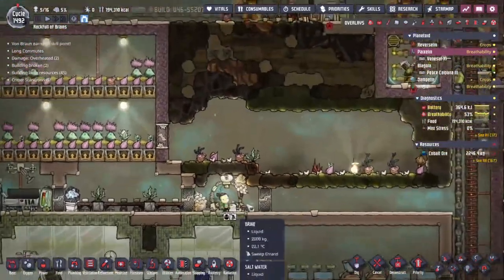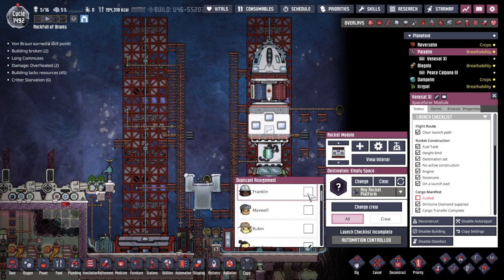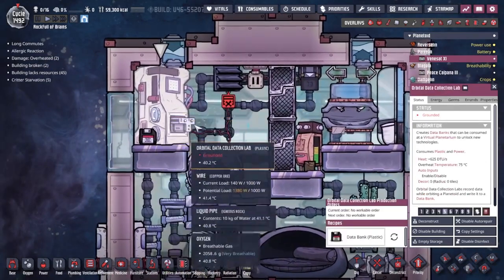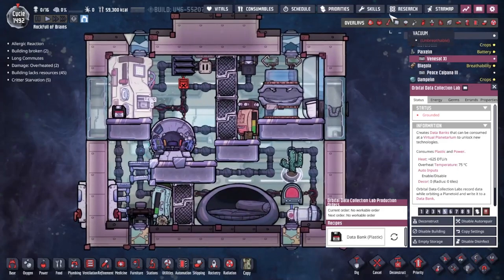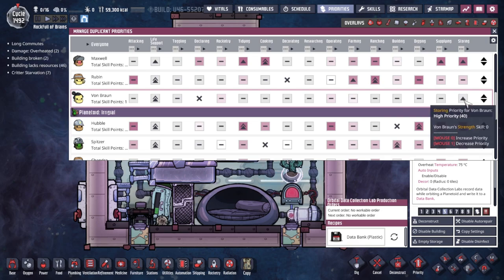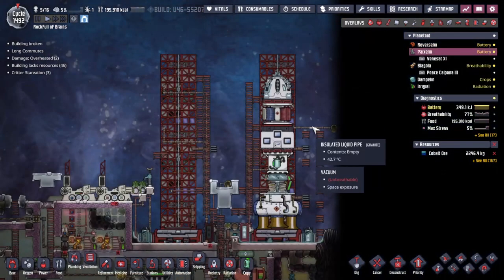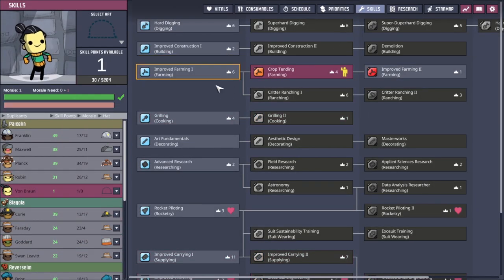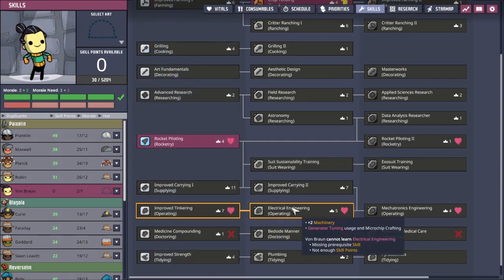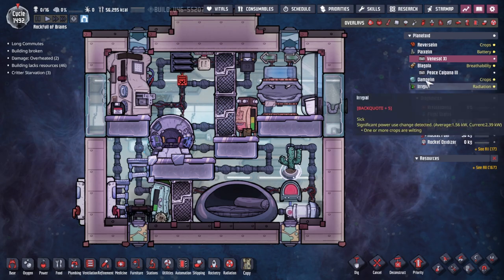For past sins, we're going to literally lock Von Braun in this rocket. There are only two things he can do inside: use the operating skill to make some data science and fly the rocket. So if we go to Von Braun's priorities, the only priority we actually need to give him is storage, so that when he lands he restocks his refrigerator. We're going to need to give him some rocketry piloting skills and also work on tinkering. I'm not sure if there's any skill prerequisite for the orbital collection lab - we'll find out on the way.